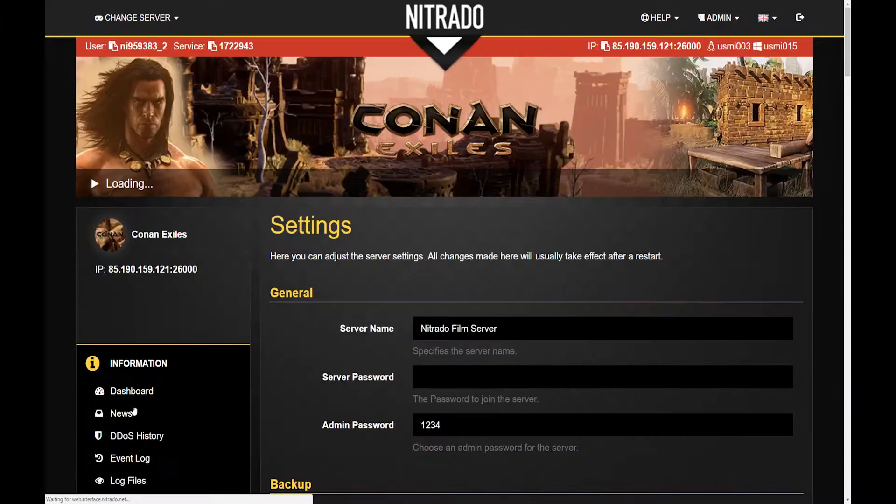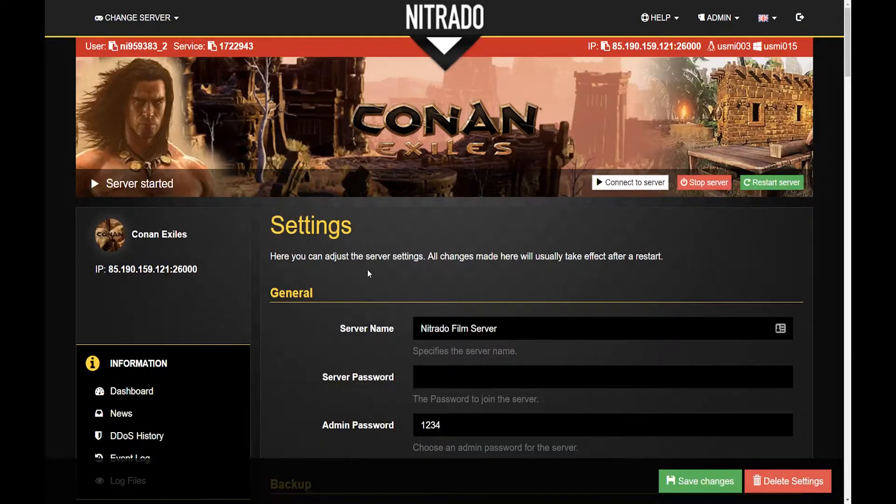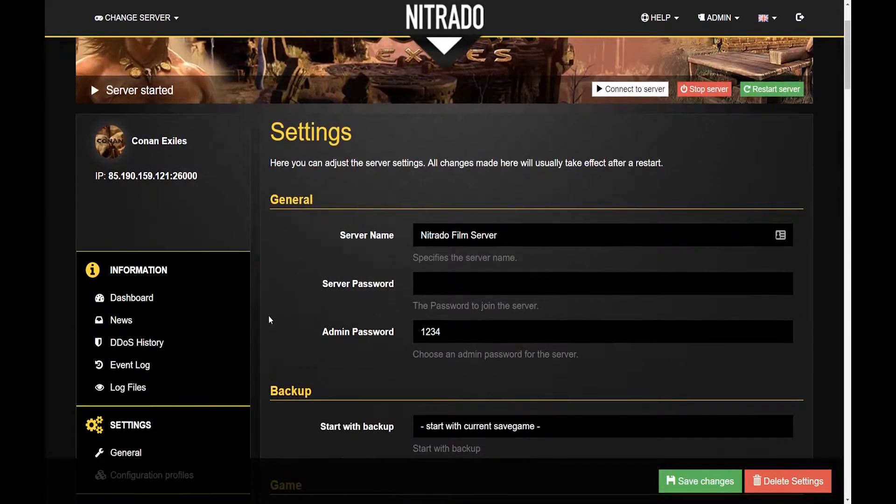You can start by clicking General, then Settings. Although this page will be different depending on what game you are playing, this is where you will make the majority of your changes.